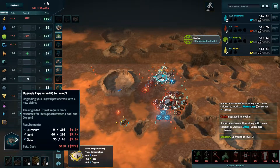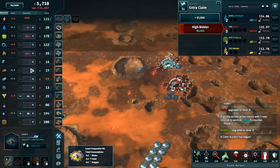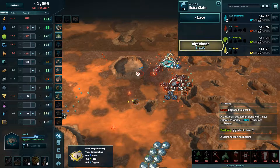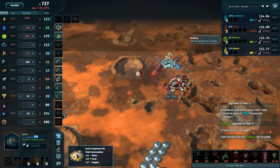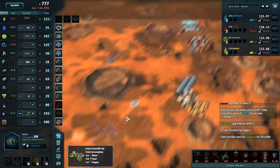A scientific HQ has been upgraded. I'm gonna grab any aluminum — a new claim is available for auction. Ah, that's gonna be painful. I was thinking so much about glass I missed aluminum. That's not good, that's not good. On the bright side, I could start selling down this glass and make some money.